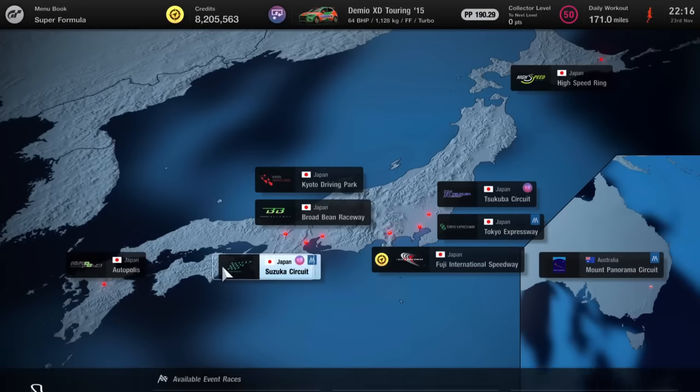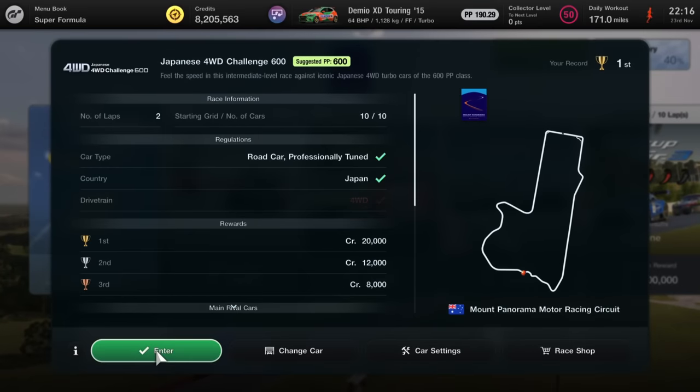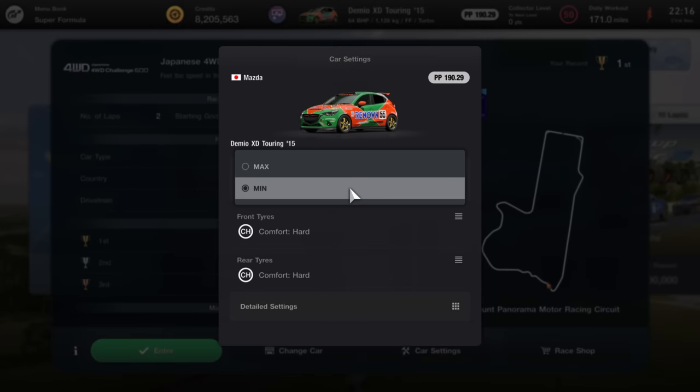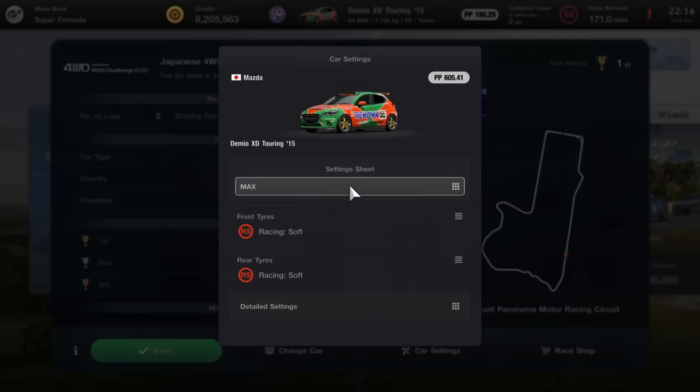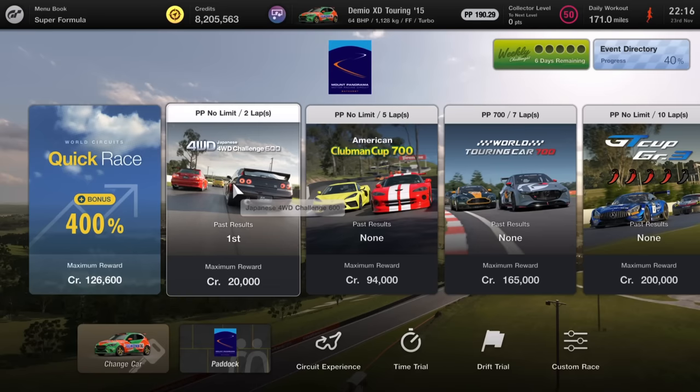For this glitch to work, you're going to need to have the circuit experience for Mount Panorama completed with gold - that'll give you the 400% bonus. Set your Demio to the minimum settings. If you go to one of the races to change the car settings, set it to the minimum, 190pp. Anything below 200 is fine.